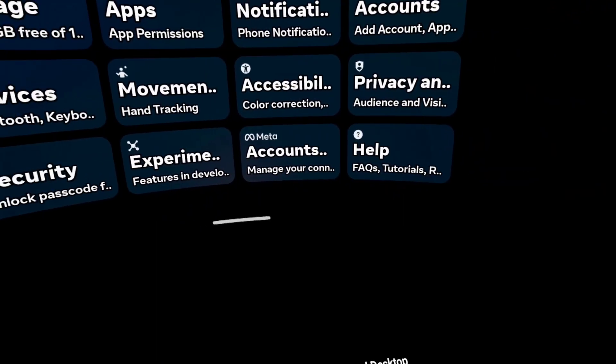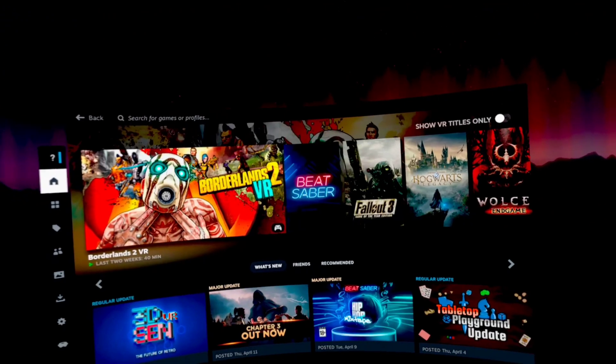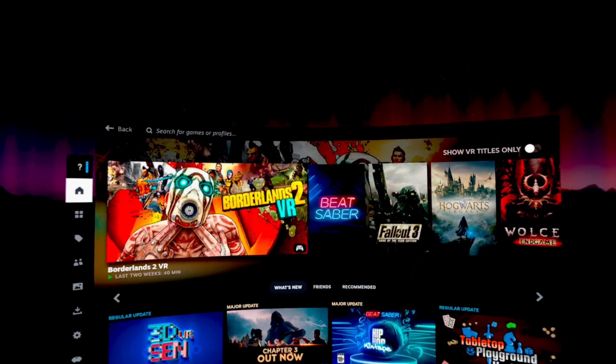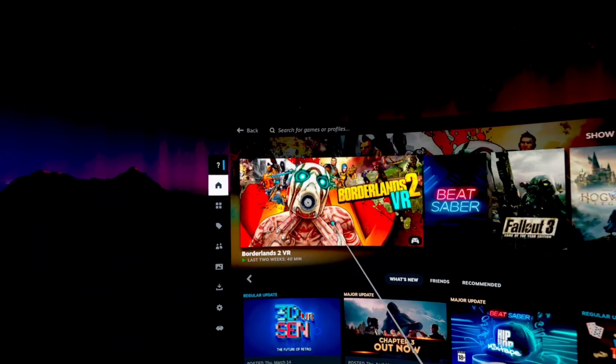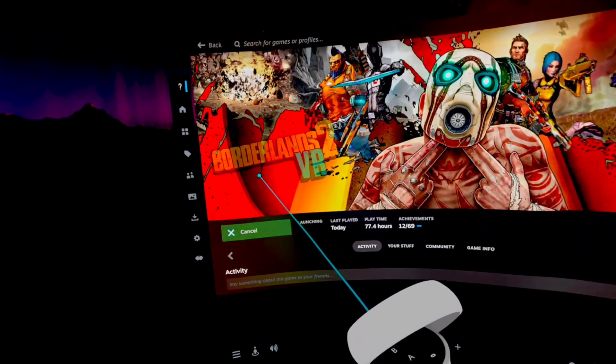I'm on the Quest 2. We're going to go into Virtual Desktop and load up Borderlands 2. It's showing the Quest 2 ringed controllers. I actually have two questions regarding Borderlands 2 from viewers. One is regarding the HUD, the other is regarding the controller bindings. Waiting for SteamVR to load up. I still prefer Virtual Desktop because of the vision settings I have for it.